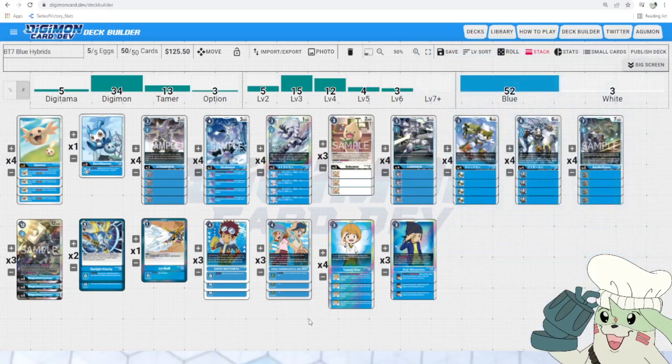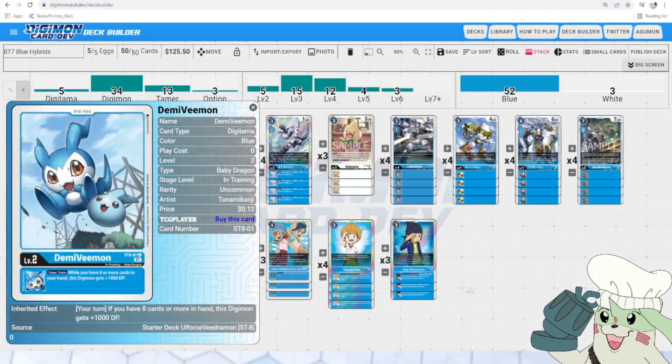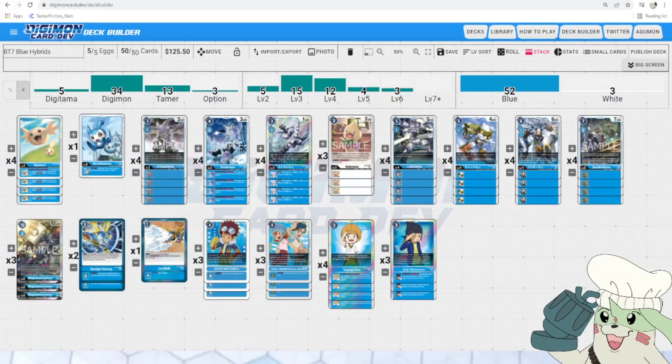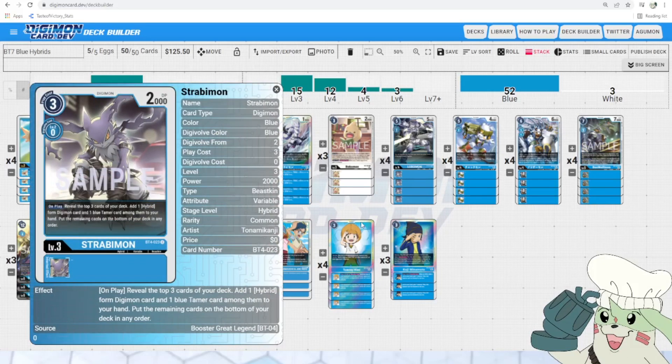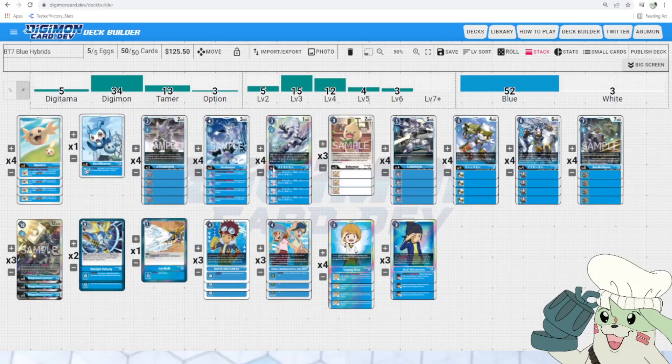The whole entire basis of the rest of the deck is supporting that core package. We have Upamon — really easy plus-one draw for low investment, fantastic egg. Then we've got the starter deck Demi Vimon. We draw or search a lot in this deck and we Digivolve a lot, so we're often going to have 8 cards in hand — it's really easy to hit that plus 1000 DP in a color that doesn't have a lot of DP boost. For rookies, we've got Strabimon — in the game since 1.5, great for searching: on play, reveal the top 3 cards of your deck, add one Hybrid Digimon card and one blue Tamer card among them, and bottom the rest. Really powerful value. Also, it's a Hybrid — level 3 Hybrids are huge.